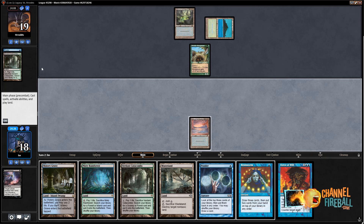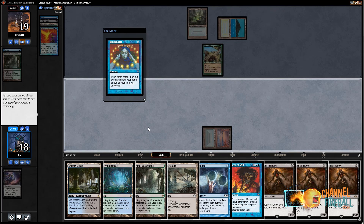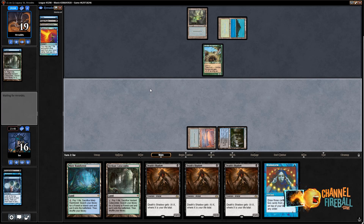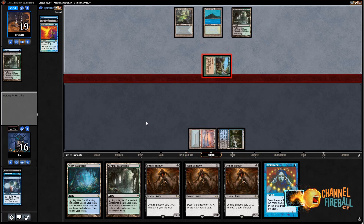What I'm looking for is Gurmag Angler — that would be nice. I know my opponent's hand, so I can Brainstorm without fear, though I'm not going to get to shuffle because of that Stifle. I could also Ponder. Maybe I'll Brainstorm and then Ponder to shuffle instead. Those are some Death Shadows — pretty factual. I'll put Force and Wasteland back, pay two life, and Ponder. I don't care about Wastelanding my opponent; they have three lands. We're going to shuffle and pass the turn.